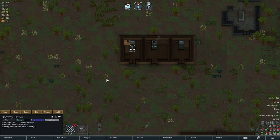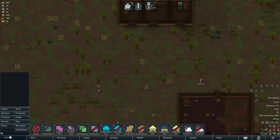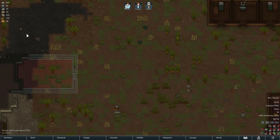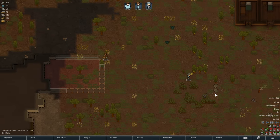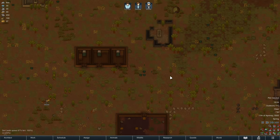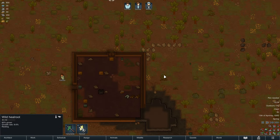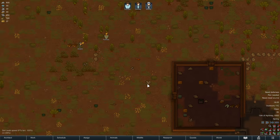A new day begins and our brave colonists are doing their thing. We're going to order a couple of extra trees to get chopped so we're not running out of building material — I see we're only running on 150 logs currently and that's not really a lot. We're still falling back to wood, although at this point we could run around and use the ruins, deconstructing parts of that for boulders or chunks. We're going to use that later.